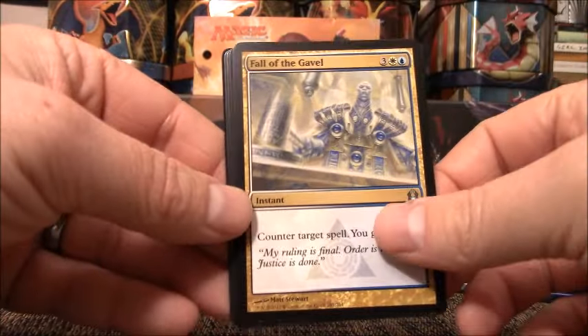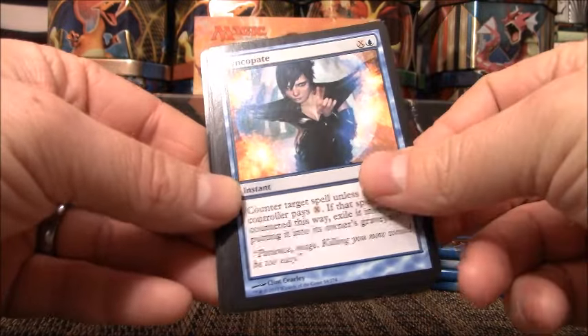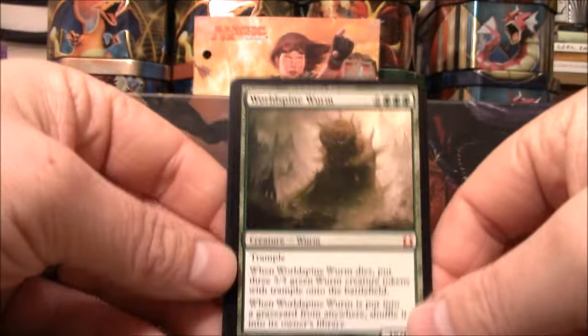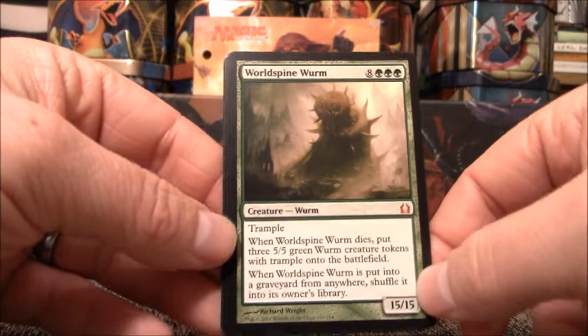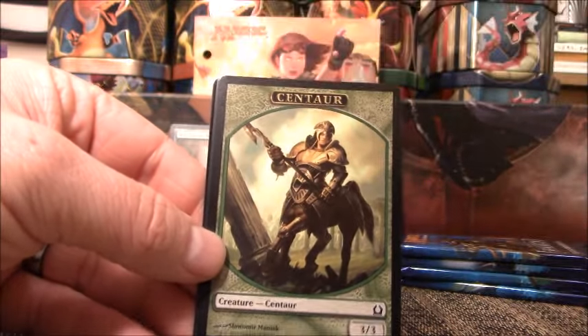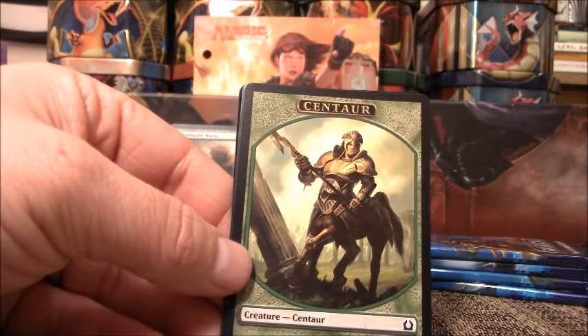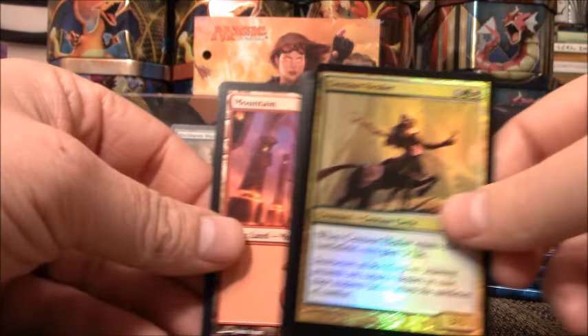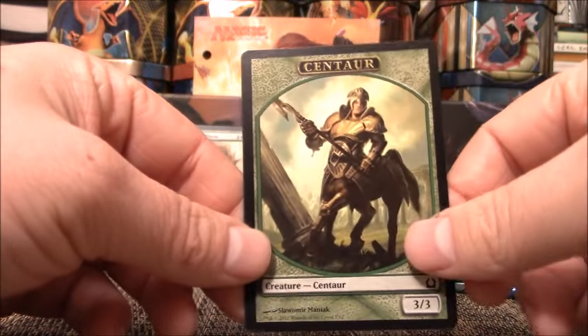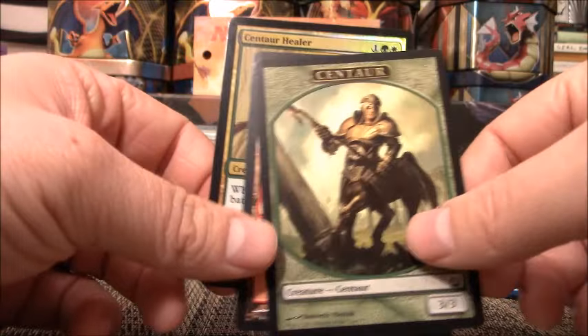Next pack we have Fall of the Gavel, Syncopate, Treasured Find, Whorled Spine Worm — not really worth much. It is a Mythic and all Mythics will go in the back. Whether they're worth something or not, he'll probably go for $3. We have a Centaur and a Foil Centaur Healer. I did see on TCG Player the Dragon token is about $4 right now, so if I get any of that we'll put it in the back as well.